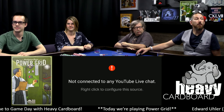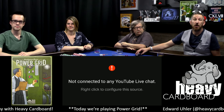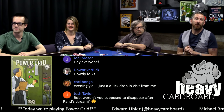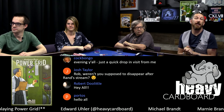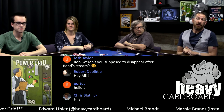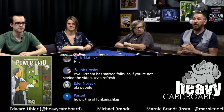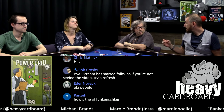Welcome to Heavy Cardboard, where we teach, play, and discuss medium and heavy strategy board games, war games, and 18xx. Tonight, an old classic: Power Grid, designed by Friedemann Friese, published here in the states by Rio Grande Games. Thanks to everybody joining us around the world, live and after the fact. I'm your host Edward, and we've got mostly familiar faces: Banker Dave, Marnie, and Michael.